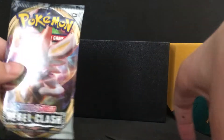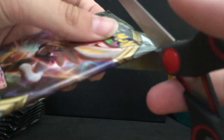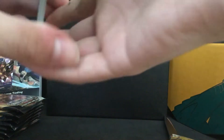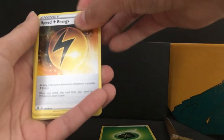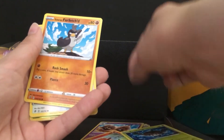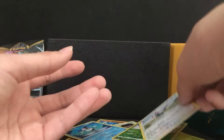So let's open up the first one of these. And seeing as I've got scissors with me, I'll just chop the top off. Here we go. Here's the code card. We've got leaf energy, speed energy, Plippa, Palosand, Thought picks, Phantomp, Glorian Farfetch'd, Squivet, Glorian Mr. Mime, Reverse Nova, and an Unfezant regular rare.